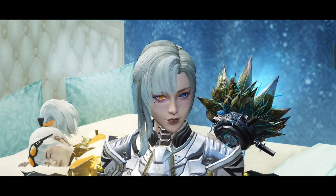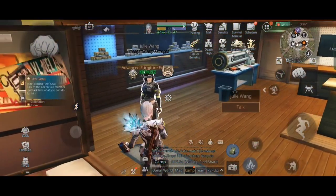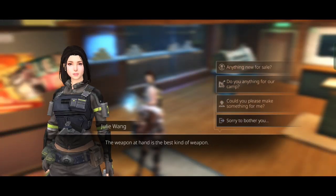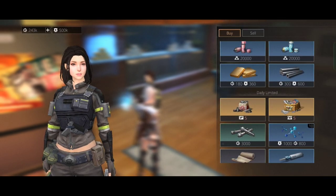First things first, you need to go to the weapon shop and buy some mechanical materials. Then go to the armor shop and buy some armor materials as well.